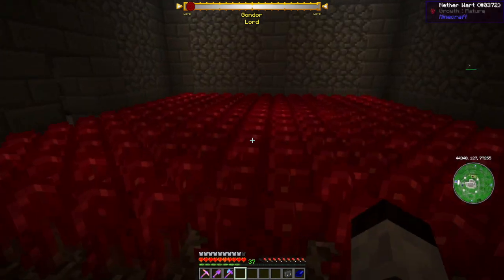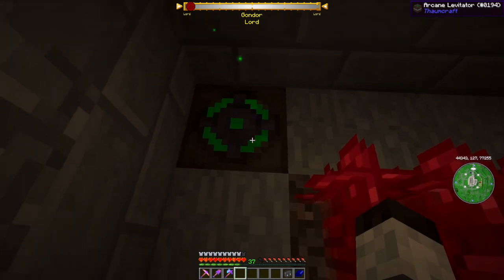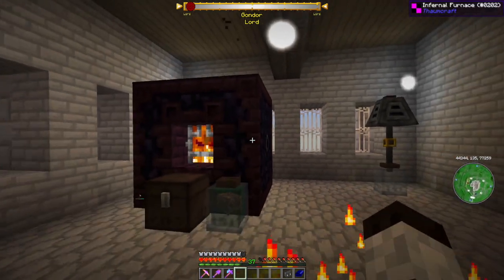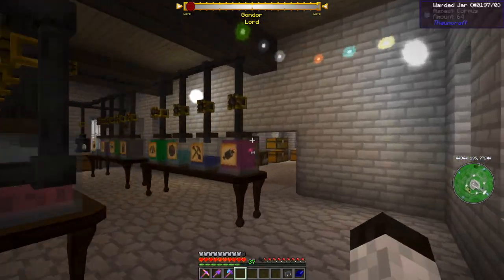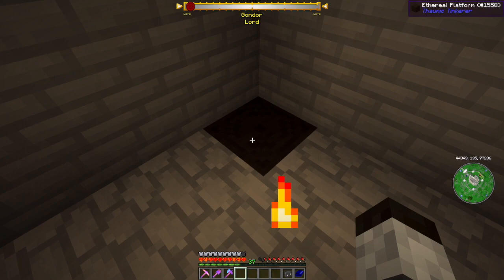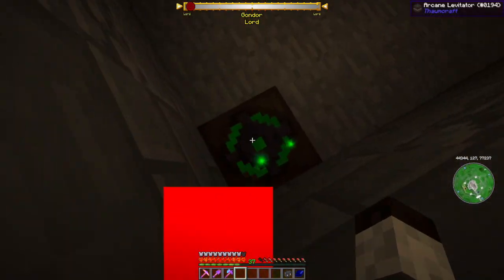Over here I have finished my nether wart farm. I've installed two arcane levitators, because each one gets you about 10 meters, and one wasn't quite high enough to reach the top floor. Going up, I've got my infernal furnace and alchemy setup — pretty much the same as in Overhill. Over here I've got some bulk storage. This is an ethereal platform, a block you can go right through unless you're holding shift. If you're not holding shift you can stand on it; if you are holding shift you go back down through it. It's meant for use with the arcane levitators.